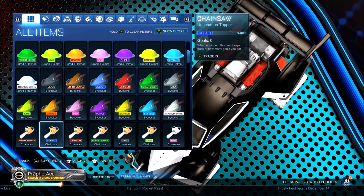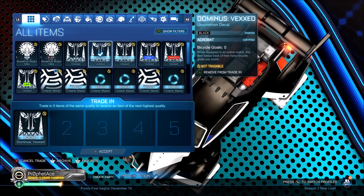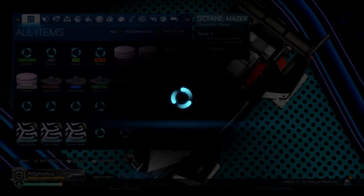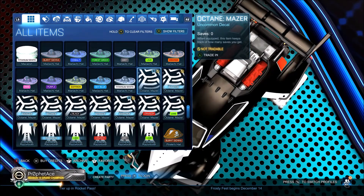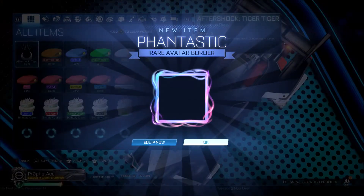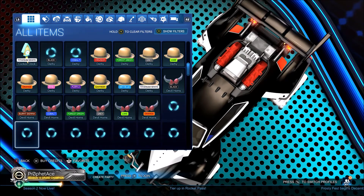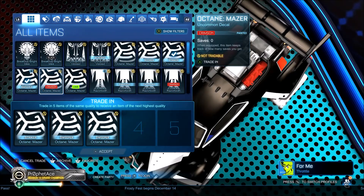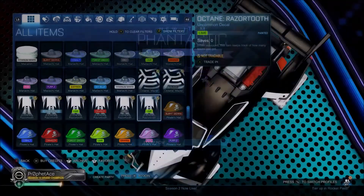What else do we have? I know we got a good amount left. Not the black one for right now, but we can trade up the other ones. Crimson Soccer Supreme. We'll keep an Octane Mazer. Trade these up. Let me tag that, then untag, then trade these up. Another Fantastic, another Fantastic.